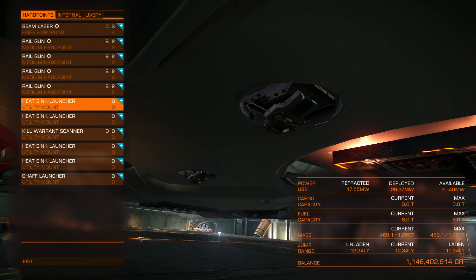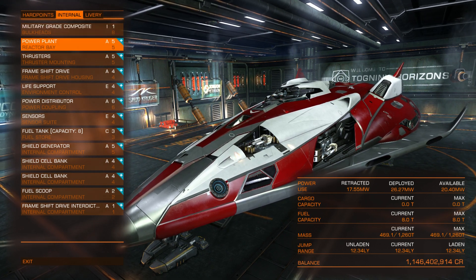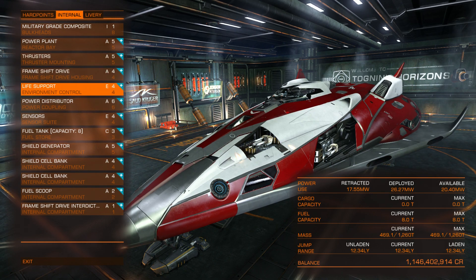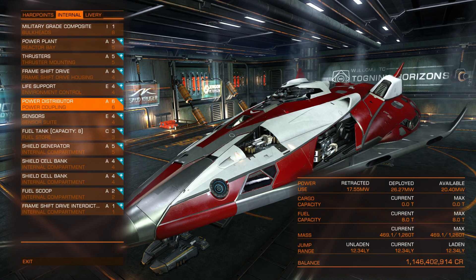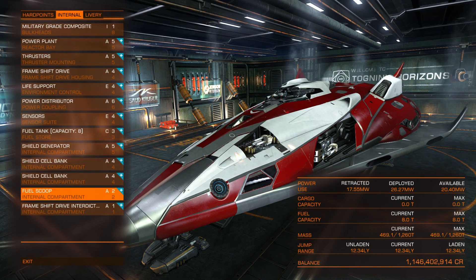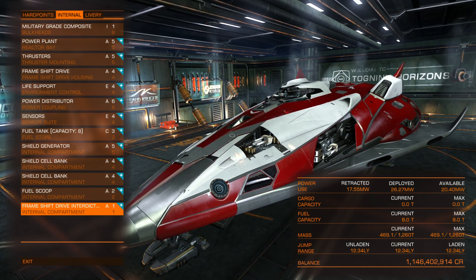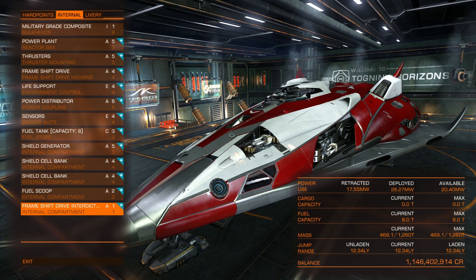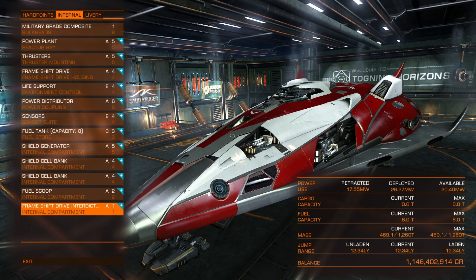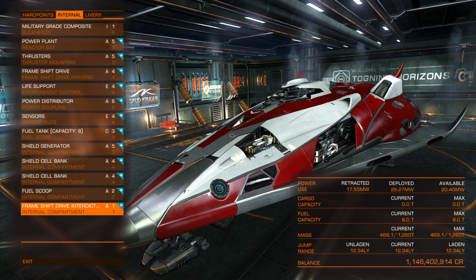So I had five railguns and as many heat sink launchers as I could fit, because railguns are very power-hungry and heat-heavy weapons. I also had military-grade composite armor, the best power plant, best thrusters, best frameshift drive, best power distributor, best shield generator, several shield cell banks, a fuel scoop, and a frameshift drive interdictor. The jump range for the Federal Dropship was only 12.34 light-years. My favorite loadout for the Federal Dropship outside conflict zones or long-term fights would be five railguns, or four railguns with a beam laser.